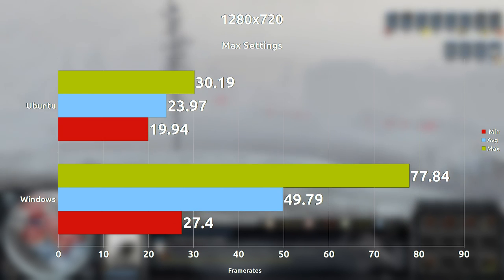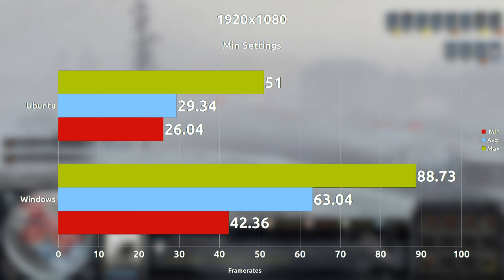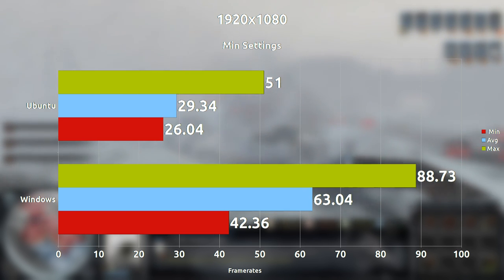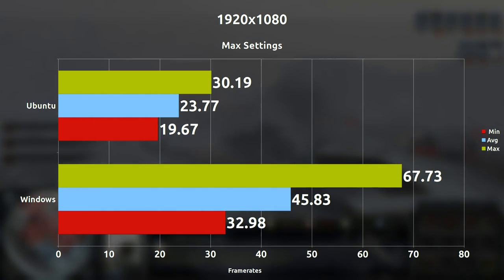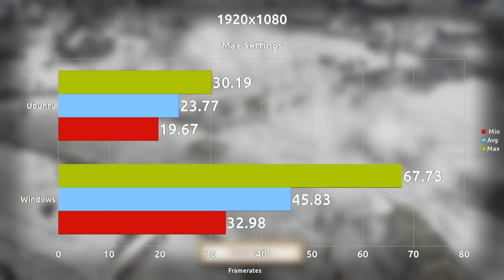When we move everything to 1080p at minimum settings, we are seeing once again about a 33 frames per second difference, which is similar on average to what we were seeing at 720p minimum. When we max everything out at 1080p, we are seeing about a 22 frames per second difference on average, which is pretty surprising to say the least.